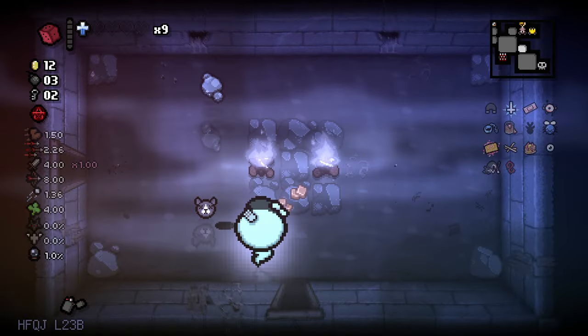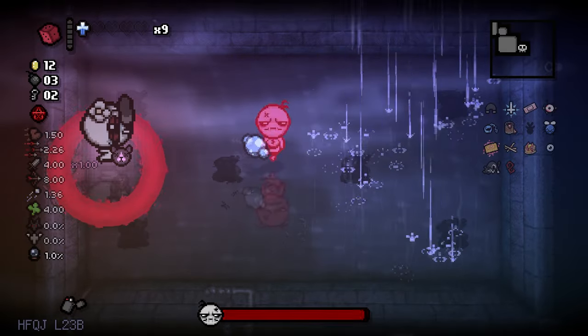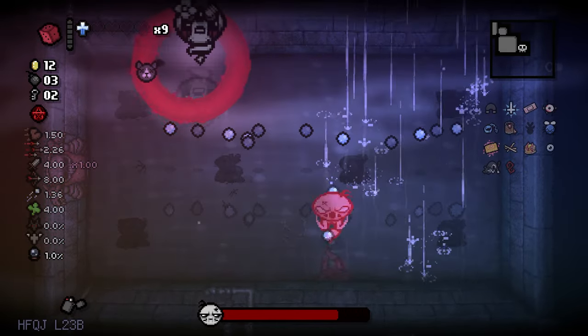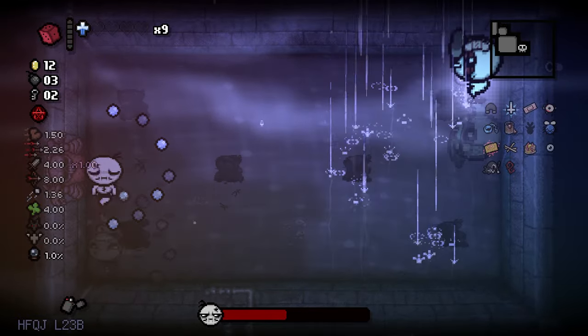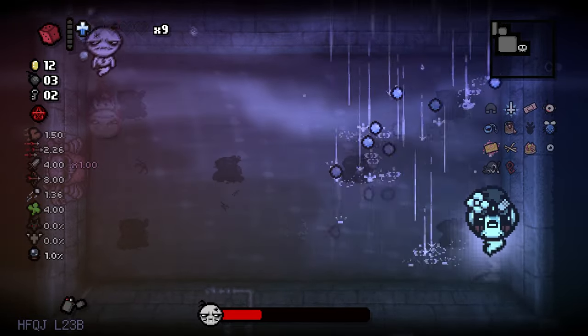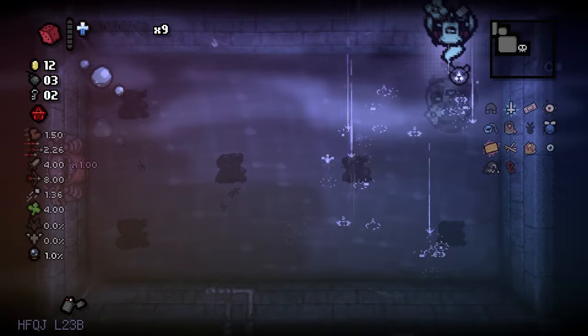This item — the magnet — it attracts enemies, so I can just do this. Look how strong this is. What? I can just move him around. Ain't no way — I can just move the boss around. I love this synergy.